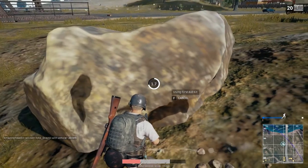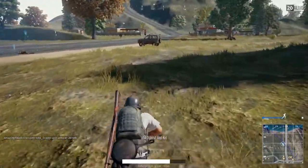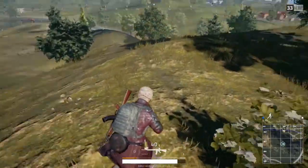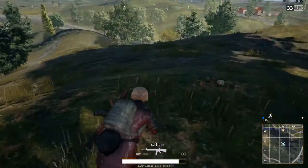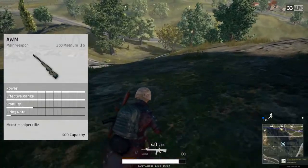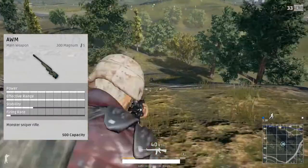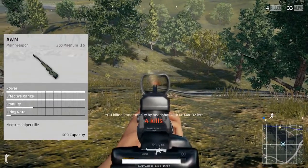Up next, we have the beast of a gun — probably the best one in the game, maybe right up there with the M416 or the SCAR-L. It's highly sought after, and many people run and hide from this gun because of its just insane power. It is, of course, the AWM — the sniper that can only be found in airdrops and also pretty exclusive there. The only gun in the game that takes the .300 magnum rounds that kind of just pump out an insane amount of power.